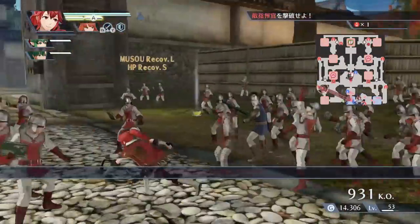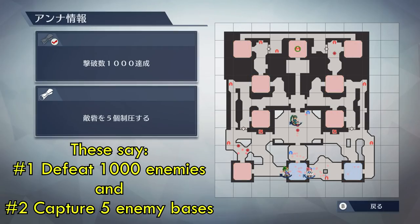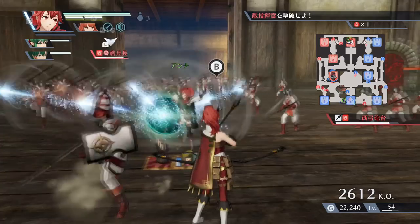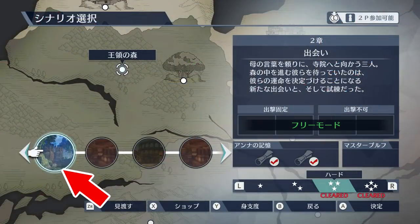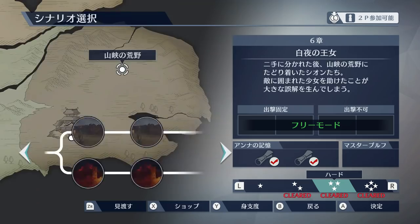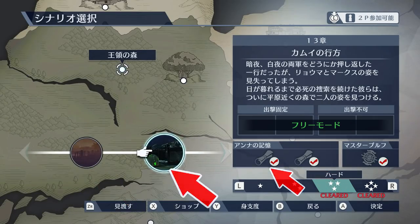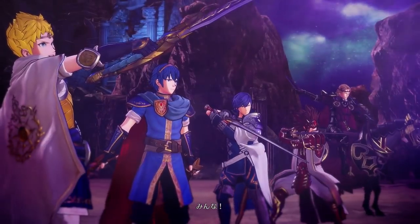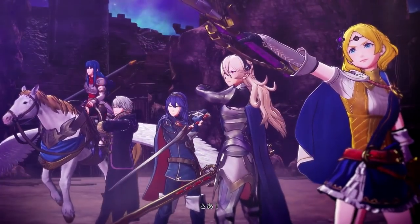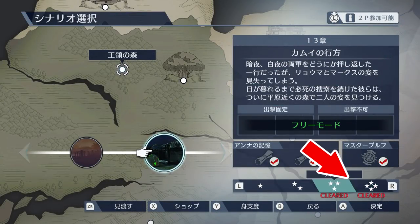Remember to check in the pause menu for the Ana information during the battle, and it will give you clues — sometimes direct and sometimes vague — on how to get her to appear. You will need to collect the first and second Ana memory on missions 2, 3, 4, and 5 for a total of 8, and then the second memory from mission 12, and the first memory from mission 13. Note that in order for the second memory to be available, you will need to complete the story mode at least once, and to get the second memory you will have to play that battle on hard or lunatic difficulty.